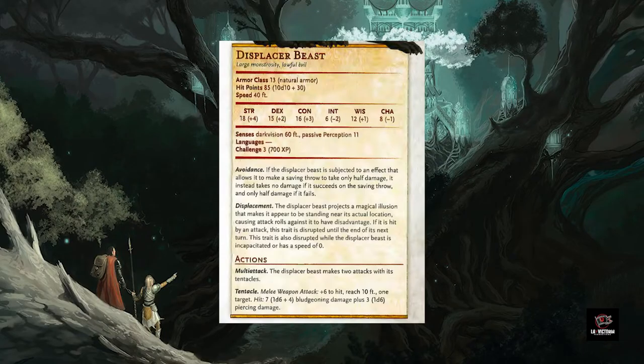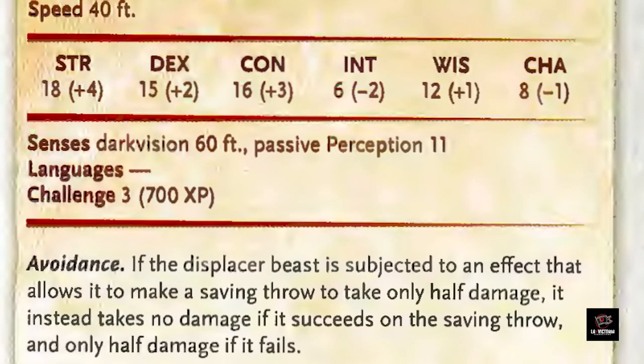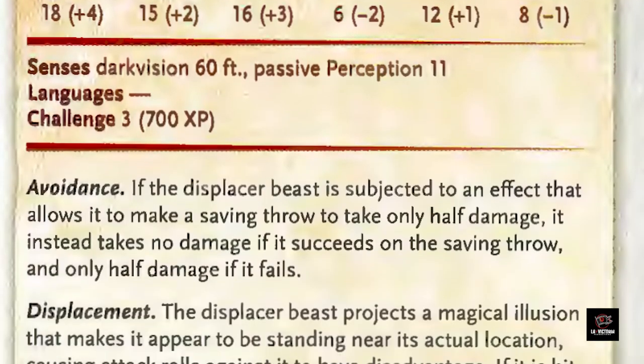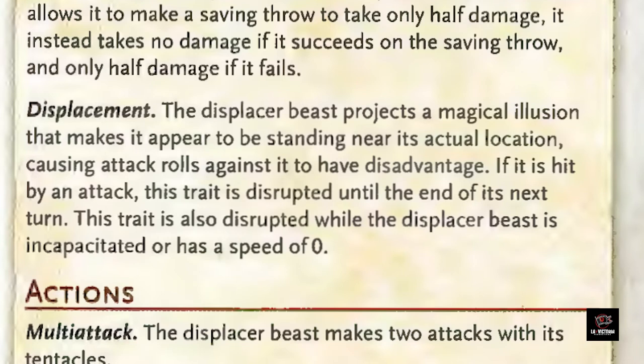Let's check out the stat block of the Displacer Beast on page 81 of the Monster Manual. First off, we see that the challenge rating is 3, making this only a serious challenge if it's either one part of a roster of monsters for an encounter — such as our scenario with the hobgoblins — or perhaps a pack of them. Be aware that in 5e, as soon as your party is outnumbered, the odds are very much against the party, even with creatures of a challenge rating of a half. At an AC of 13, they're not too hard to hit — but let's take a look at Displacement. The Displacer Beast projects a magical illusion that makes it appear to be standing near its actual location, causing attack rolls against it to have disadvantage. If it is hit by an attack, this trait is disrupted until the end of its next turn. This trait is also disrupted while the Displacer Beast is incapacitated or has a speed of 0.